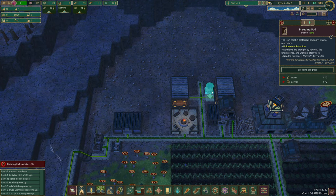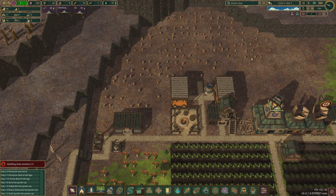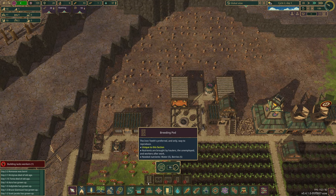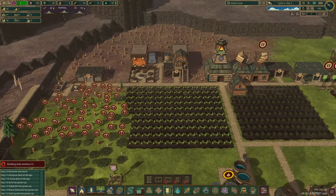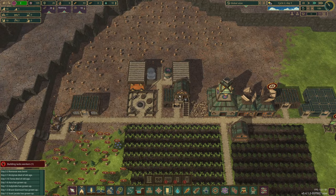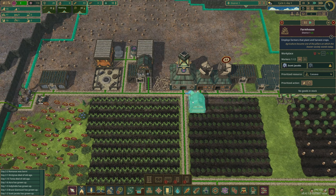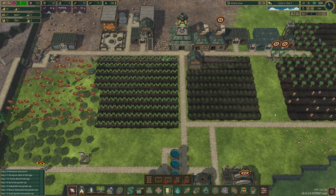Having two breeding pods might be a good idea, and we can always pause one. I'm going to go ahead and grab another breeding pod. We'll get a second breeding pod going. Our farmhouse and little storage there has been completed — which looks awesome. I'm going to reduce that down to one, so we've got one worker in each at the moment.